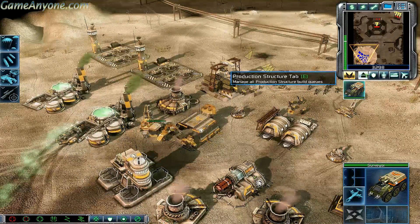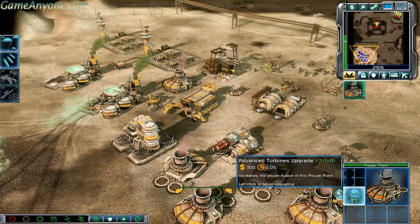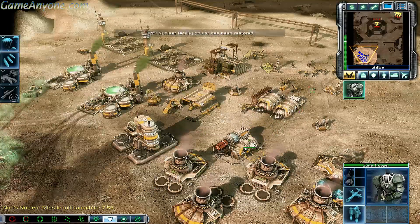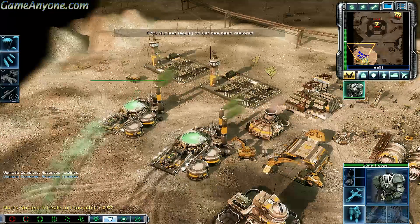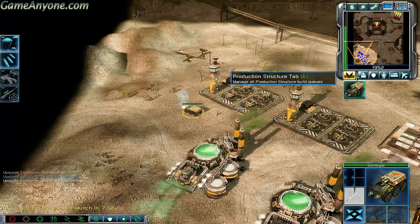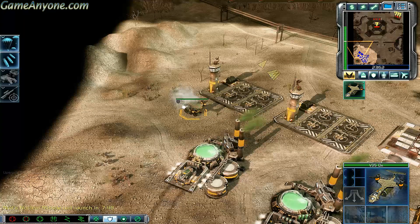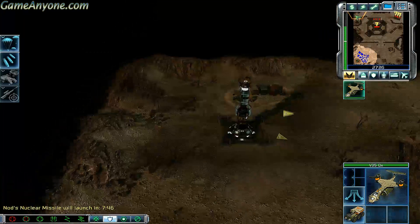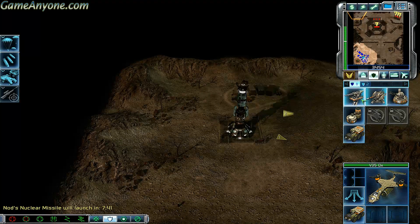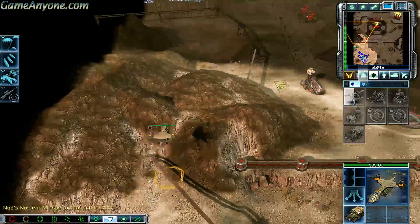Oh. Building. Troopers ready for action. Let's get over there. Nuclear facility power has been restored. Transport on its way. Transport here. Ox transport. Destination set. Going that way. Enemy unit sighted. Tiberium field depleted.